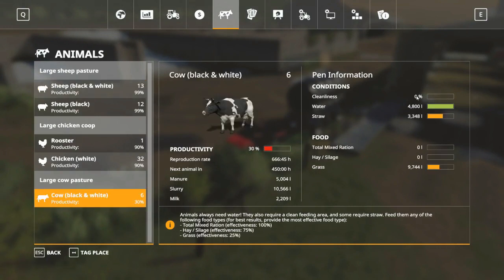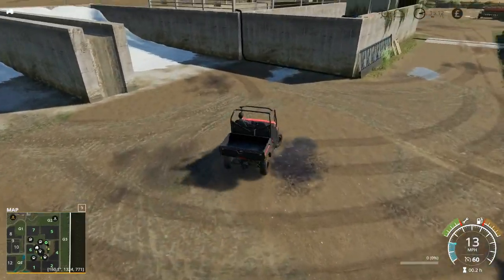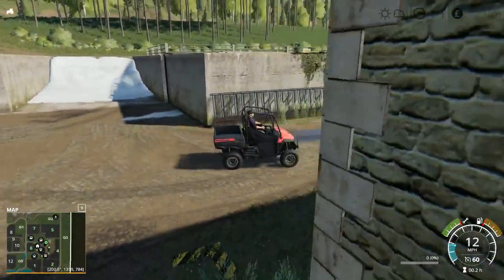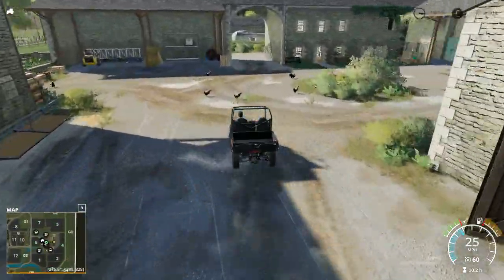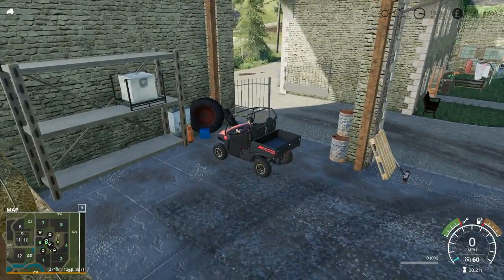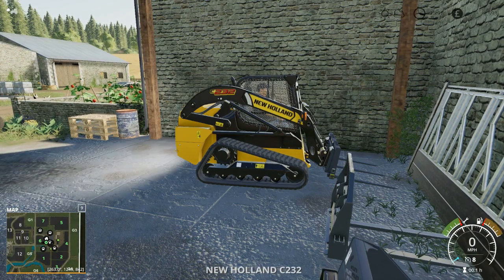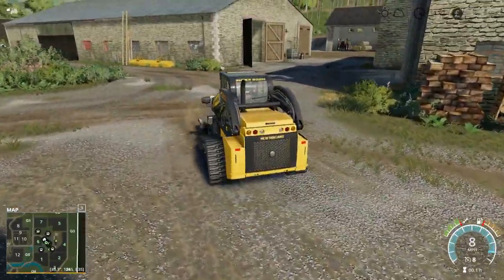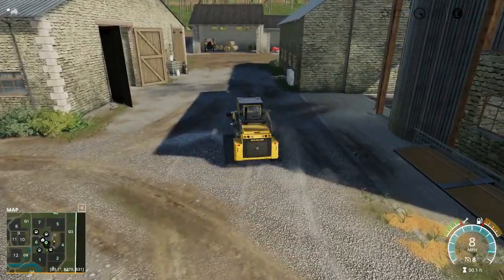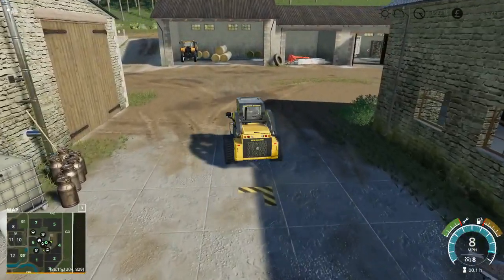The cows are fairly clean and they've got a good bit of grass and hay. They have straw, they have water, and they have a bit of grass. As you can see, I've basically made a ramp with the silage. I'm going to put the Mahindra somewhere out of the way and jump into the skid steer. I'm going to give the cows a bit more grass - not straw, but grass - and I'm going to try and clean them.